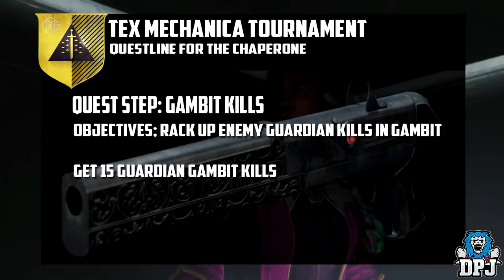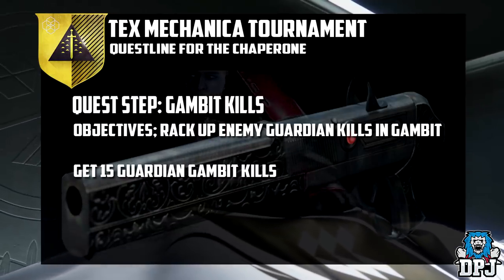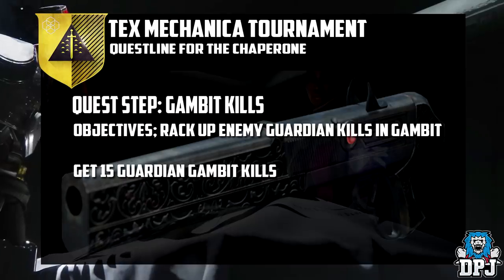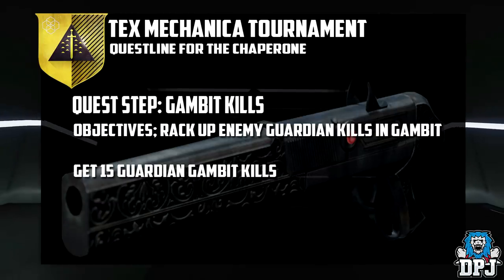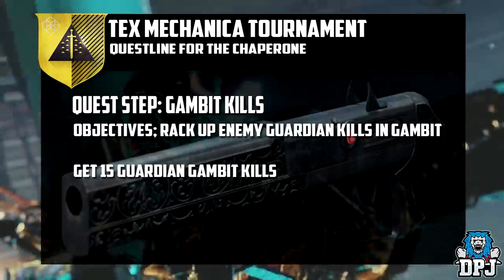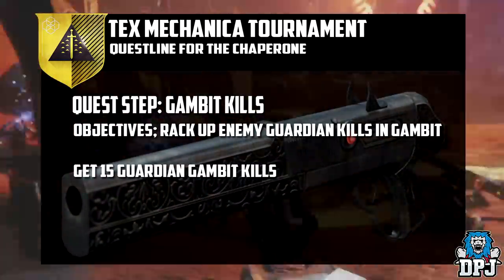When enough motes have been banked, a powerful enemy will show up on your side named the Prime Evil. Once defeated, the round is over. There's also a chance for a player to invade the other team's arena at certain points for some direct player vs. player action. So like I said, it probably isn't going to be as simple as it seems — we will see.